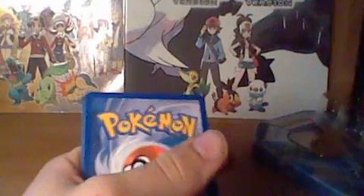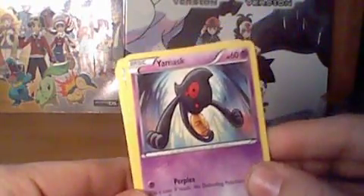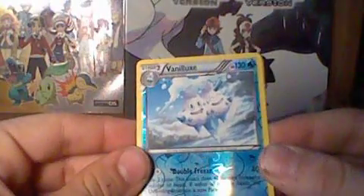Alright, next is Noble Victories. First we have Yaw Mask, Algeum, Golet, Patele, Blitzel, Amungus, Fracture, Bisharp. Reverse Holo is Vanillux, which is a rare — so that's a pretty good pull. And our rare is a Holo Bisharp. Okay pulls on that one.